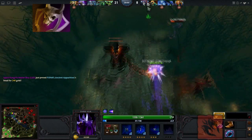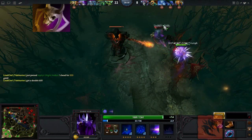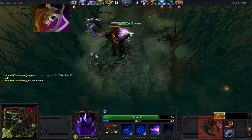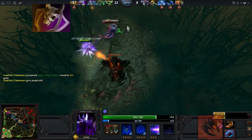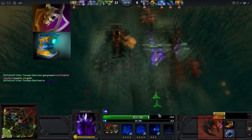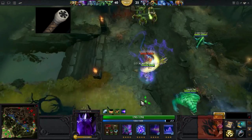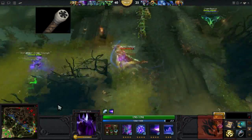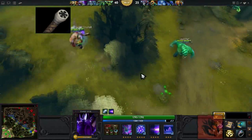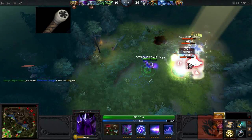I favour getting an early Vanguard on Darkseer. This is because I use him in a very aggressive, in-your-face style, and because combined with Ironshell, it also allows Darkseer to jungle very effectively. After that, I like to get Arcane Boots and Force Staff. Wall of Replica is very mana costly and Arcane Boots helps take the edge off that. Force Staff is a great all-round utility item, plus it's really fun to bait enemies with. Darkseer is really flexible with his item builds, so don't be afraid to experiment.